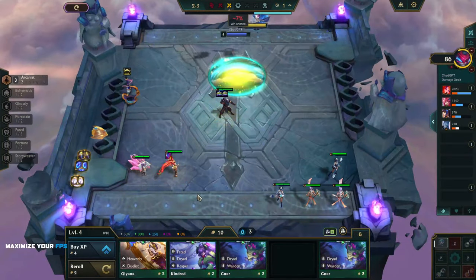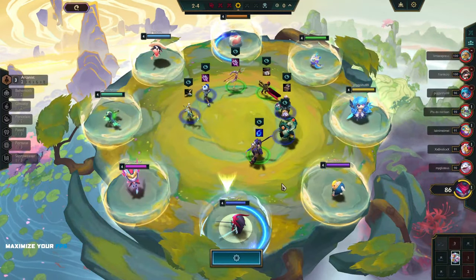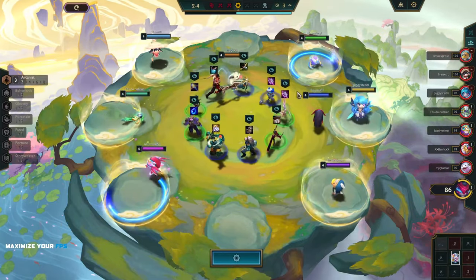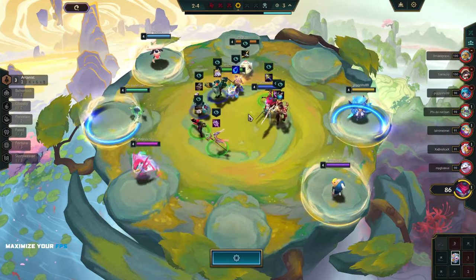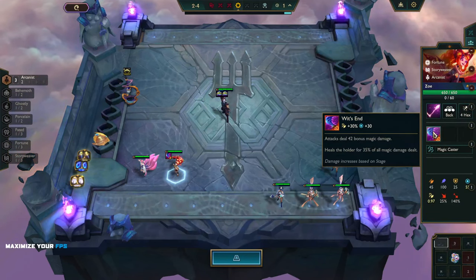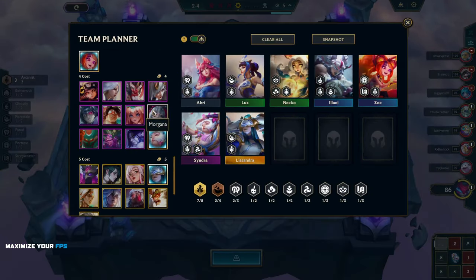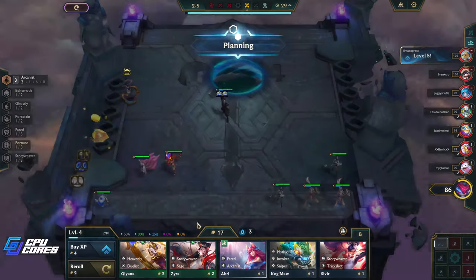If we give Zoe straight attack speed she does really really well. I'm gonna try to get that Soraka and that Amumu. Who's the perfect user of Wit's End — someone who stands and casts and just attacks? A four or five cost? Oh — Azir! I bet it's really good on Azir.